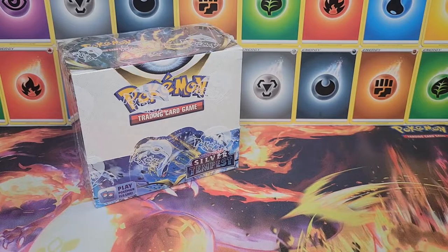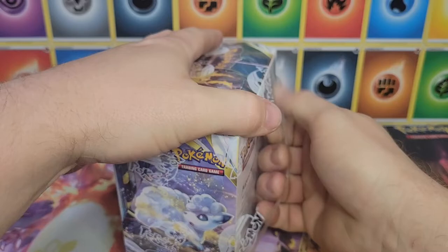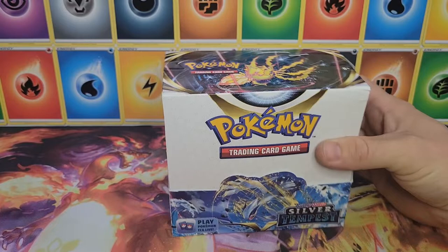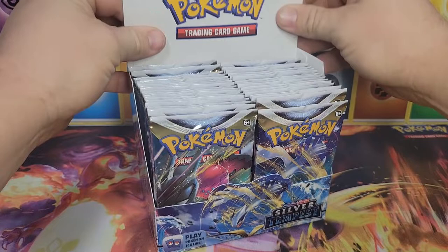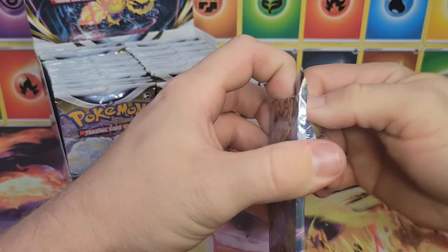Welcome to another episode of Bacon Pokey Dad. We got our hands on the Silver Tempest booster box — 36 packs, already cut the back. Let's unravel this and get into it right away, no need for any more introduction. Let's see if we can pull that Lugia. Make sure you subscribe to the channel, hit the like button, hit that notification bell, and leave a comment down below letting us know what your favorite pull of today is.